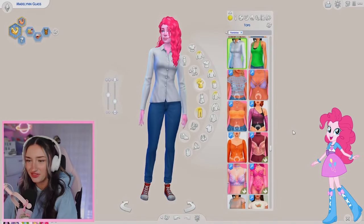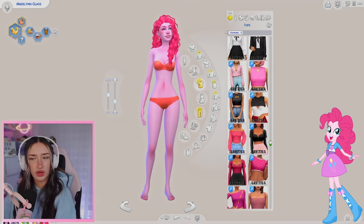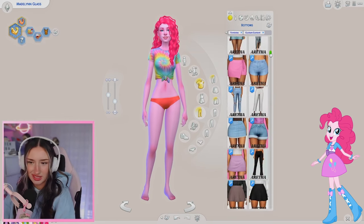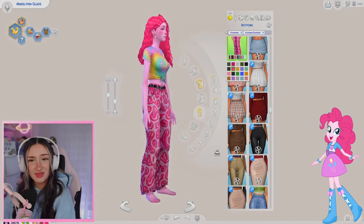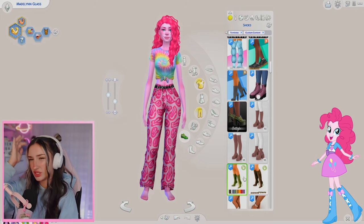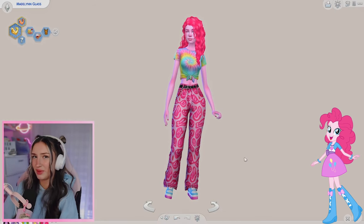And now for the fun part, the outfit. In the movie she's wearing a t-shirt and a cardigan type thing over it. I might go rogue with this one. I feel like Pinkie Pie would definitely wear a tie-dye shirt like this, so I think I'm going to go with this one for the shirt. I kind of want to go for some funky pink pants instead of a skirt because we've given them all skirts. These pants with the smiley faces on them - this screams Pinkie Pie. Moving on to shoes - she's wearing blue boots in the picture, but I might give her just some sneakers. I like these ones. Going to give her some nail polish. And I think that's our Pinkie Pie look all done.